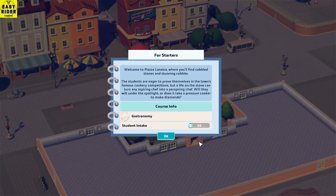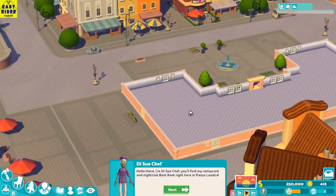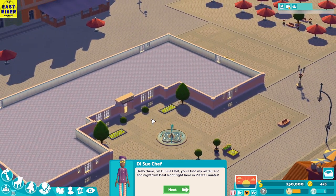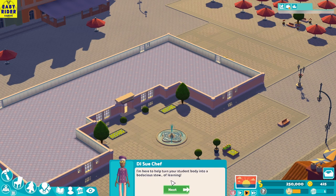Welcome to Piazza Lanatra, where you'll find cobbled stones and stunning cobbler. The students are eager to prove themselves in the town's famous cookery competitions, but a life on the stove can turn any aspiring chef into a perspiring chef. Will they wilt under the spotlight, or does it take a pressure cooker to make diamonds? We need to run the course of gastronomy. Hello, I am DJ Sous Chef — you'll find my restaurant and nightclub Beetroot right here in Piazza Lanatra. I'm here to help turn your students into a delicious duo of learning.